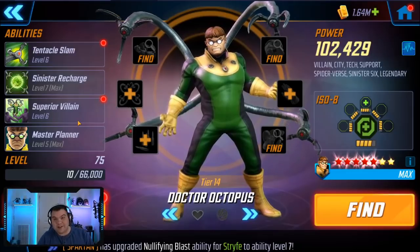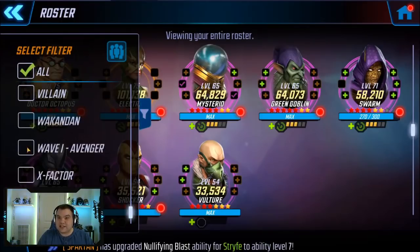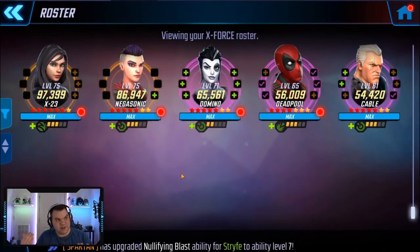In order to unlock Doc you have to go through a legendary event that requires using your X-Force to get him. Your X-Force you're going to gear them up anyway because they're great alliance war characters. When I unlocked a seven-star Doc Ock, both these characters were back at tier 12 or 13. I've not thrown a lot of gear onto these three characters - I've just taken Negasonic up to tier 14.